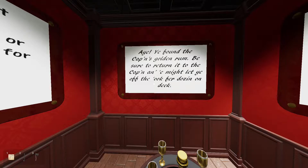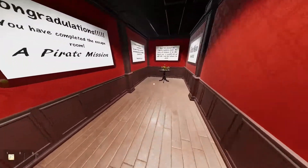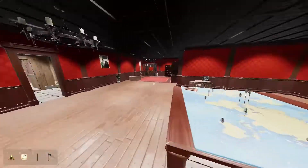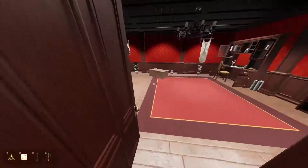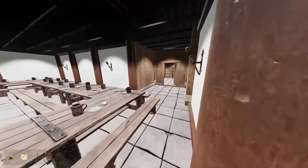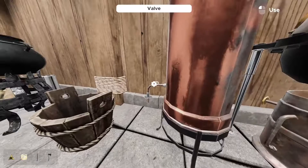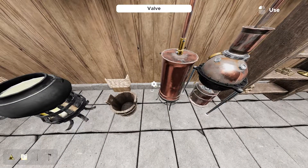Aye, ye found the captain's golden rum — be sure to return it to the captain and ye might let ye off the hook for dozing on deck. A pirate mission, created by Tory252. This was actually really cool, I thoroughly enjoyed it. It was fantastic. I don't really know about the whole trivia night thing over here, but why not? Not usually my style — same as finding the items and having to put them back was fine, but I generally don't prefer escape rooms where I just have to sort a room.